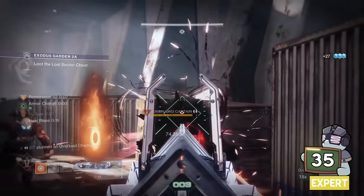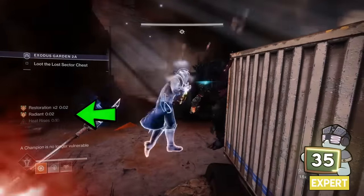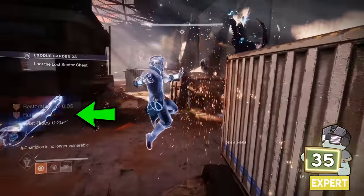Finishers can sometimes count as your subclass element. So if you're on Dawnblade playing a Sunbracer's build, you can use a finisher as a solar kill to extend Radiant, Restoration, and even Heat Rises if you're midair.